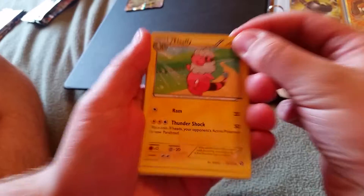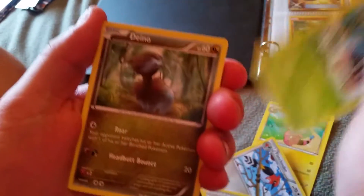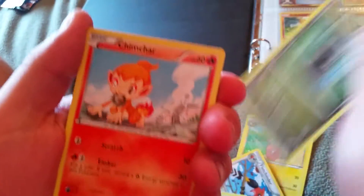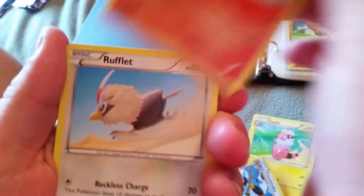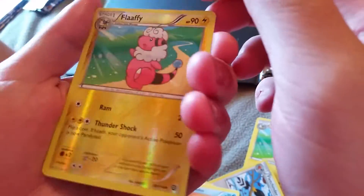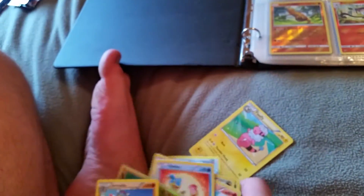So first off is Flaaffy, Fletchinder, Pokemon Ranger, Tangela, Dino, Charmander, Chimchar, Rufflet, Shellos. The Reverse Holo is a Flaaffy, and an Armaldo Non-Holo Rare. Weak! That was a weak pack.